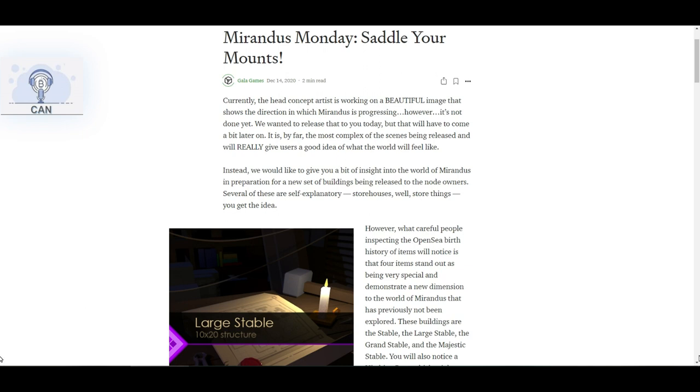These buildings are the stable, the large stable, the grand stable, and the majestic stable. You will also notice a hitching post, which might better be described as horse storage.